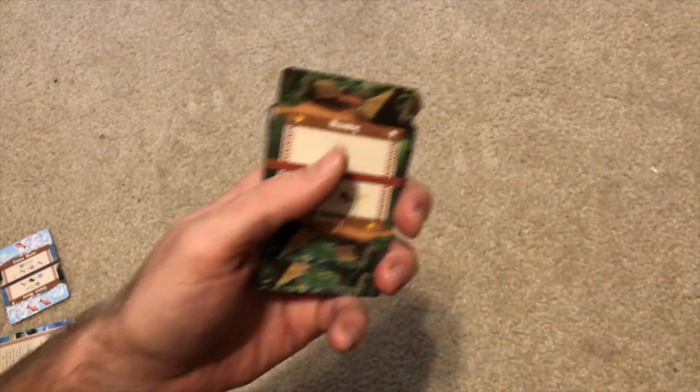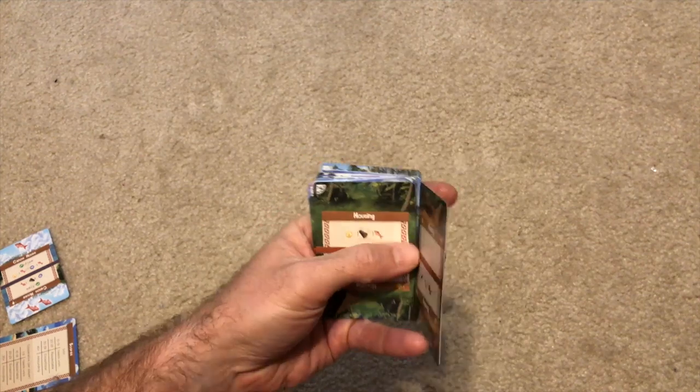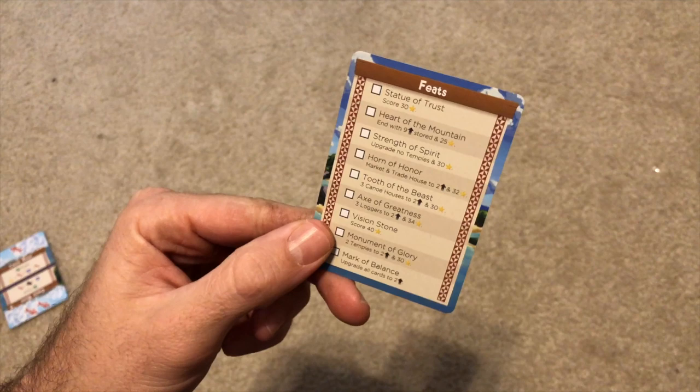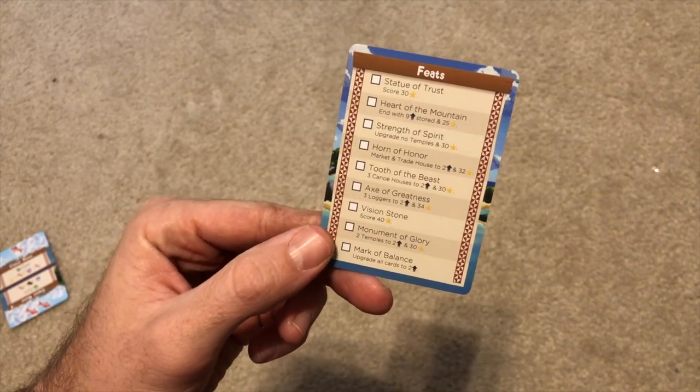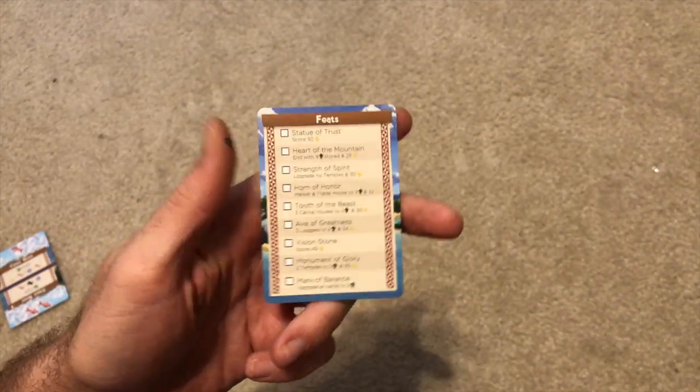The whole point is getting points by using actions and spending resources to score the most by the end of eight rounds. There's also a feat section — basically an achievement system — where you earn feats you can add to the beginning of the game. It functions like a checklist that actually benefits you the more you play solo.